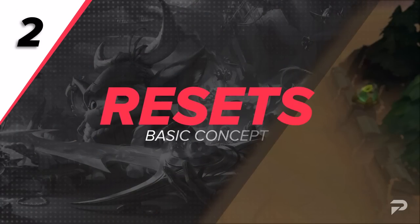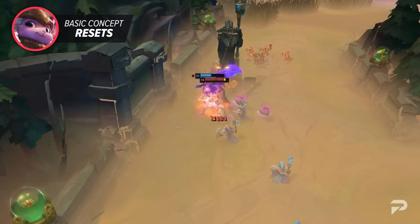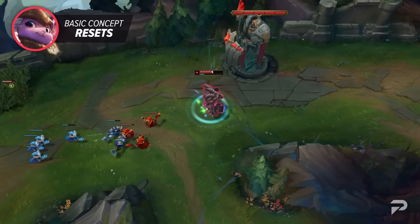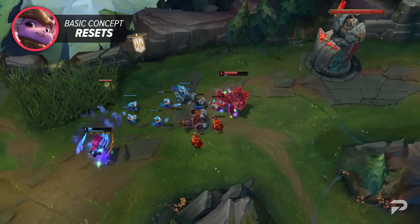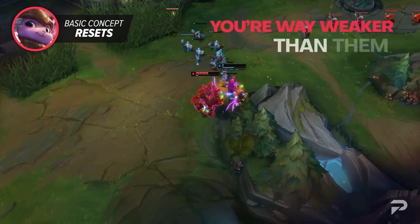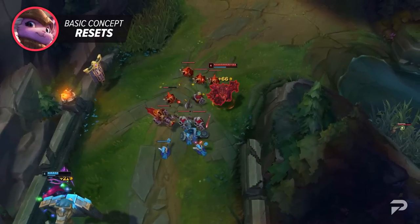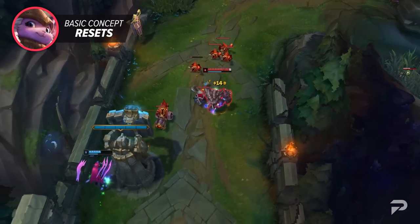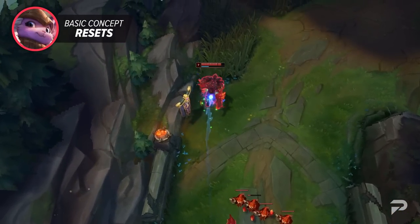Very closely related to wave management is going for resets. This is a very basic concept, but so many people don't play for resets. Let's say you're farming for 8 minutes. You have a 30 CS lead on your foe, they go back and you don't. They come back to lane with full HP and mana, as well as the items from the recall. You may be ahead in gold overall, but now you're way weaker than them, and the longer you take to go back, the more they close the gap. Eventually they'll pass you up, either in CS or by forcing a fight and killing you since they have more stats. The simple rule is that if your foe goes back, in most cases you need to match them to keep up with their buys.